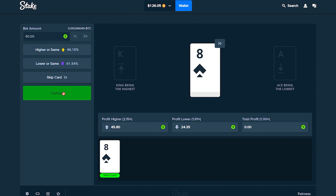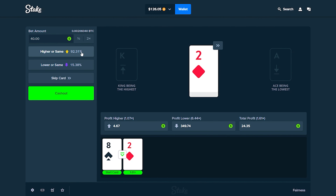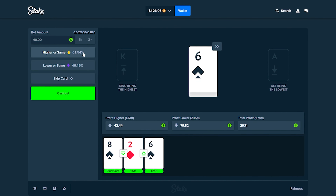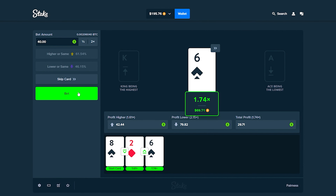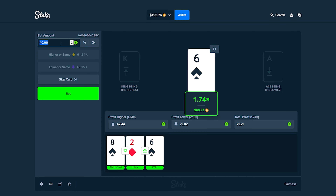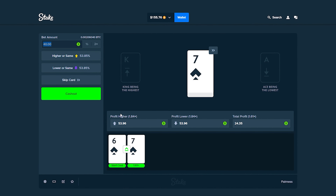Here we go — eight, going lower. Nice, we got that. Going higher next — good chance. This one's a little risky, so I'm going to cash out right here. We get 1.74x on that. We've lost a bunch so let's do $40 again.